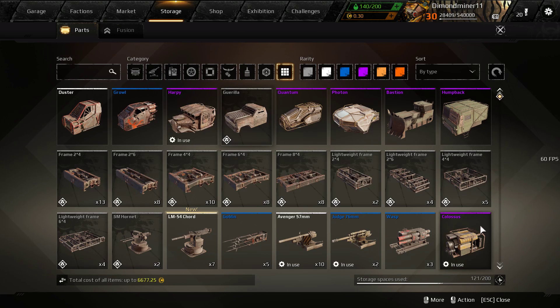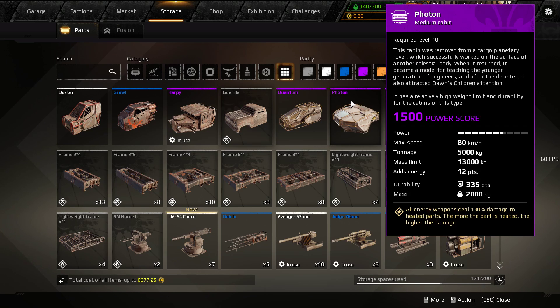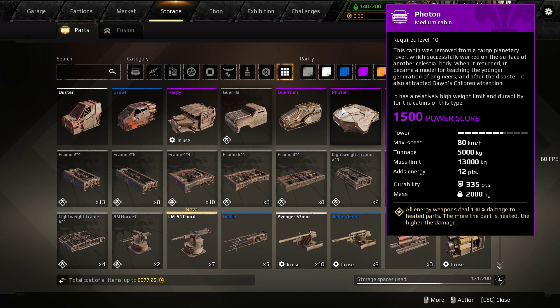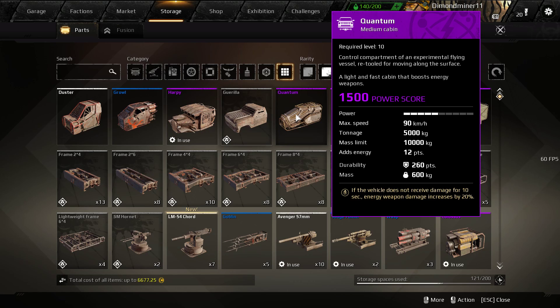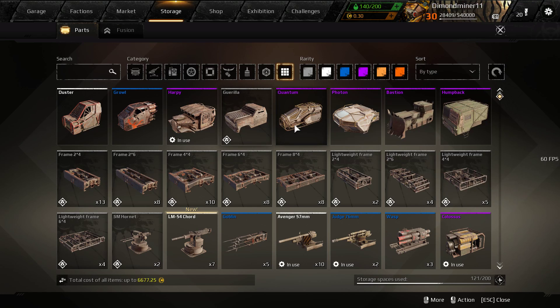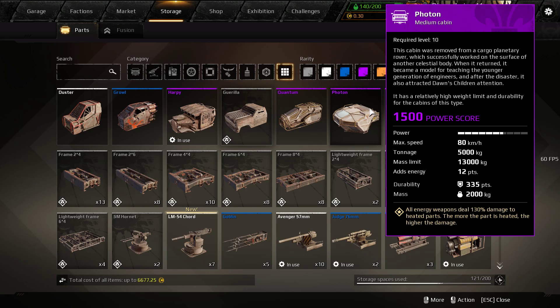Moving on to the Photon, which is the mid-range cabin of the three. It's a medium cabin. It's relatively powerful and has quite a high mass limit for a medium cabin, and it still gives you 12 points of energy. It's better than the Quantum because of the higher mass limit, but has the same tonnage. It does have a lot more durability, but it is a fair bit bigger and weighs a lot more — which should be expected.